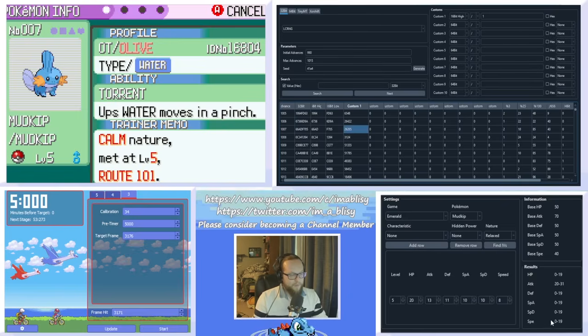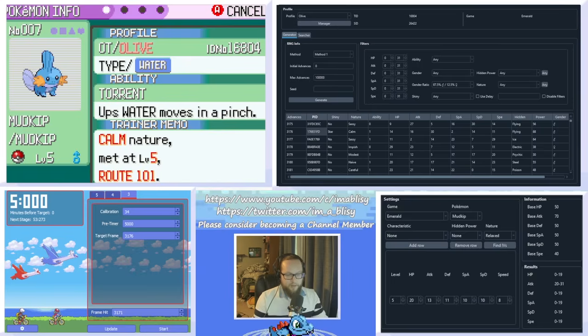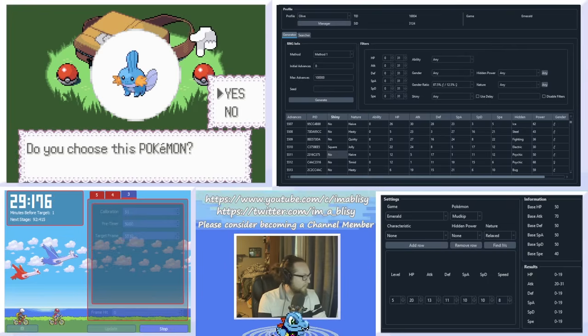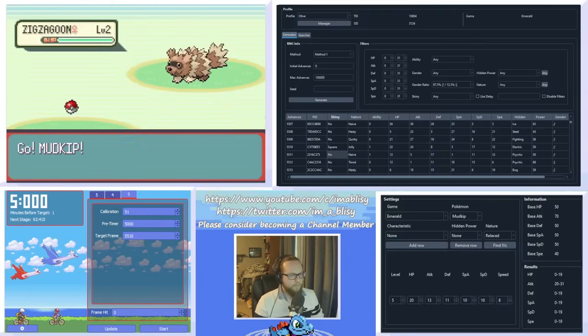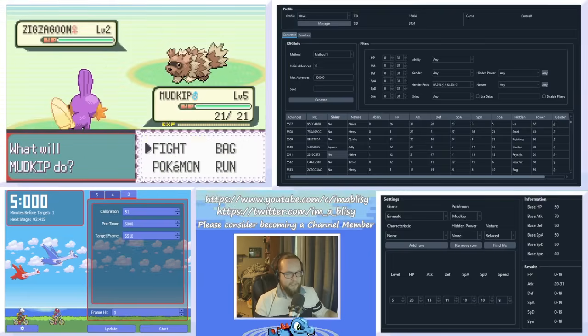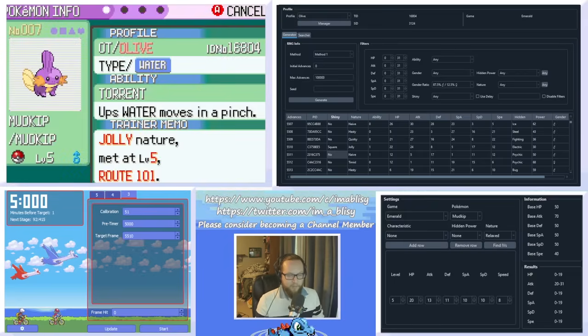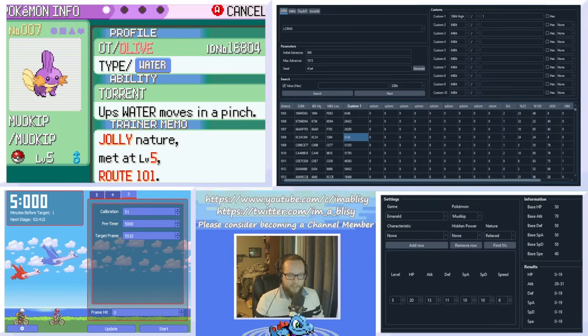My next secret ID candidate is 26285. After checking several secret IDs, I finally have a jolly shiny Mudkip in my Emerald version. Looking back in Researcher, the frame I landed on was 1008 — so I was eight frames late on my target, which is pretty late. But it goes to show it's worth checking sequentially through the IDs. I think it's worth going up to frame 1010, and if you weren't late, also going back down to 990.